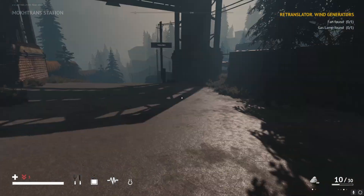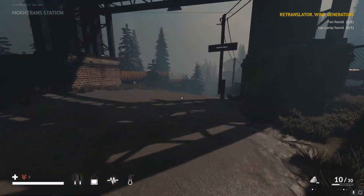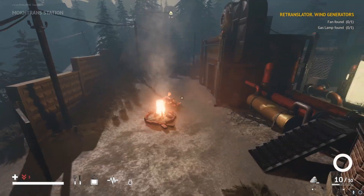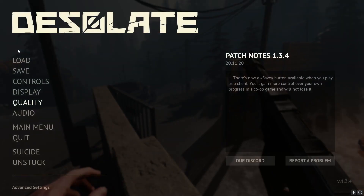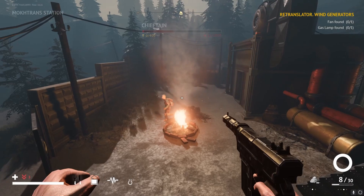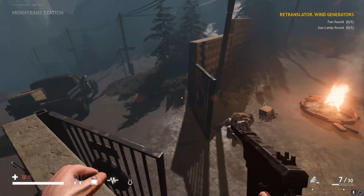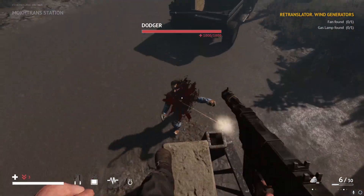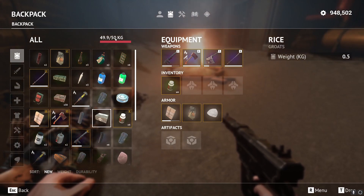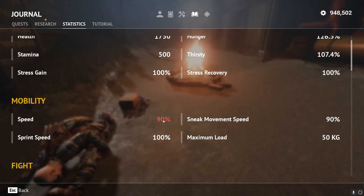There's another thing you can do, which is a speed modifier. It's a bit more difficult than those since those were somewhat static values. Your speed is affected by your weight value — in this game, if you are over a certain amount of weight, you will slow down. We're right here at 49.9 and our speed value is at 90%.